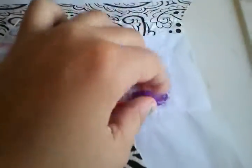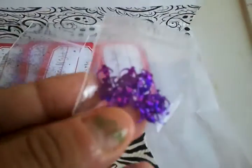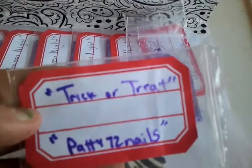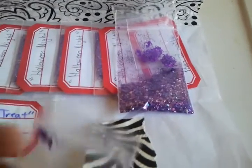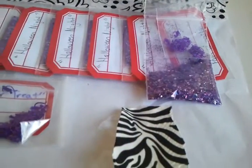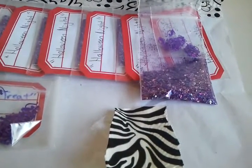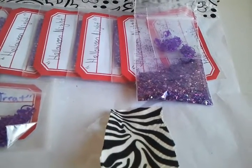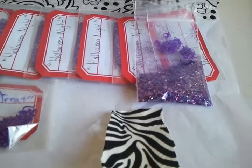For her nail art she included holographic purple baby fat cats. The mix she sent me was called Trick or Treat, and she also included baby fat cats in purple. Her mix is a lighter purple ultrafine — a multicolored mix with different color glare, blue and purple, some lime green, and some iridescent clear glare with tinsel.